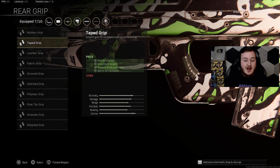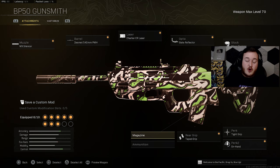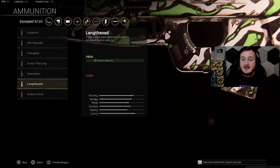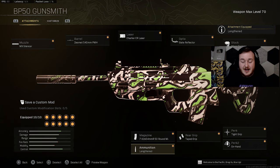For the magazine we're going with the 7.62x54mmR 50-round mag. It helps with bullet velocity, ammo reserve, and increased torso damage — so our bullets hit a lot tougher and travel faster to hit targets. For our final attachment we're adding the Lengthened ammo type for bullet velocity, making our bullets travel even faster. That's the full class — take a screenshot, copy it down, let me know what you think and if you drop any high kill games!